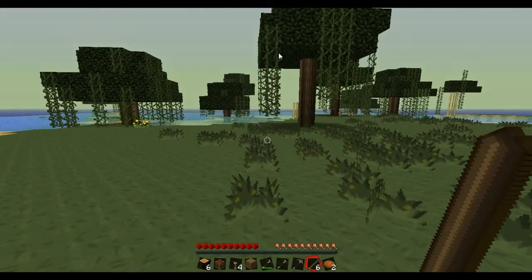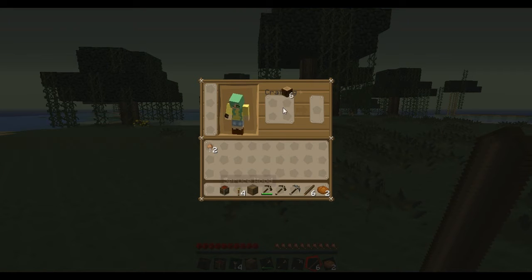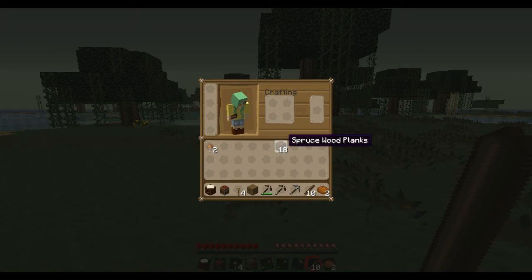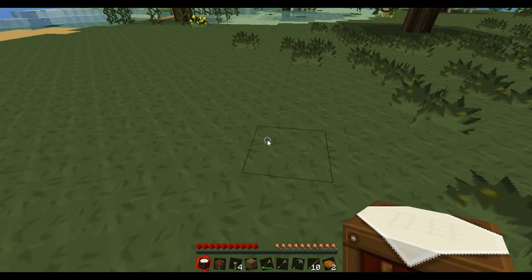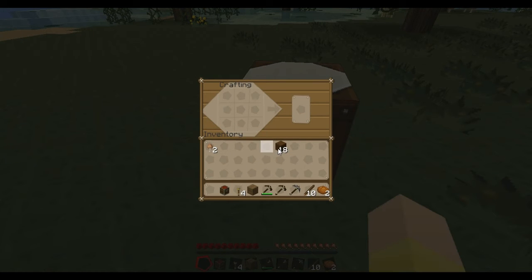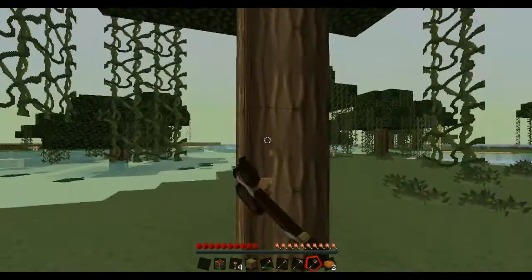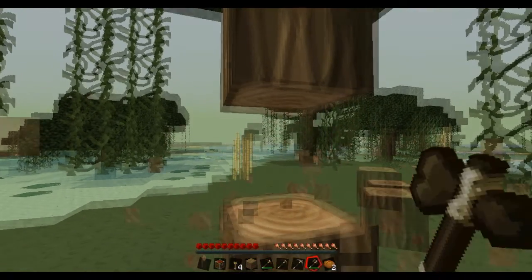I like here because it's all flat. I'll use spruce wood to make sticks, because I'm going to build the house out of oak wood since it's around. Right, so crafting table down. Chest — click on the crafting table, that's fine. Get wood. Axe on the go. Get lumberjacking — it's a technical term.